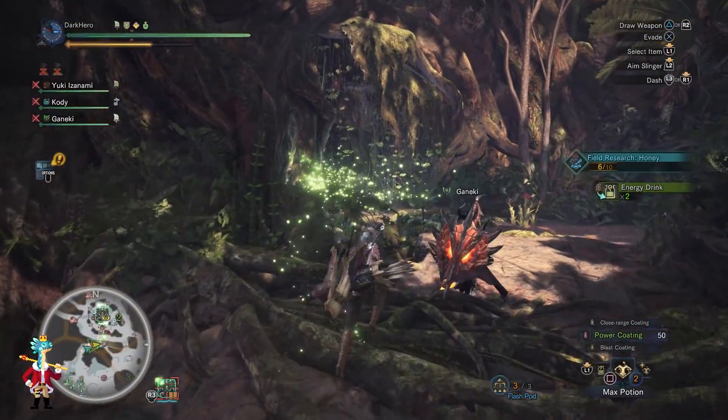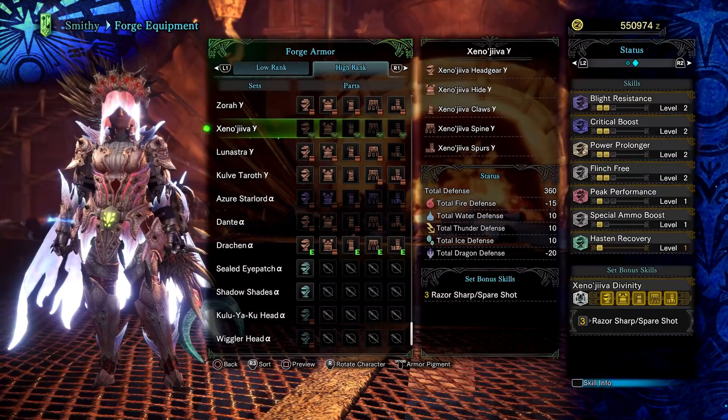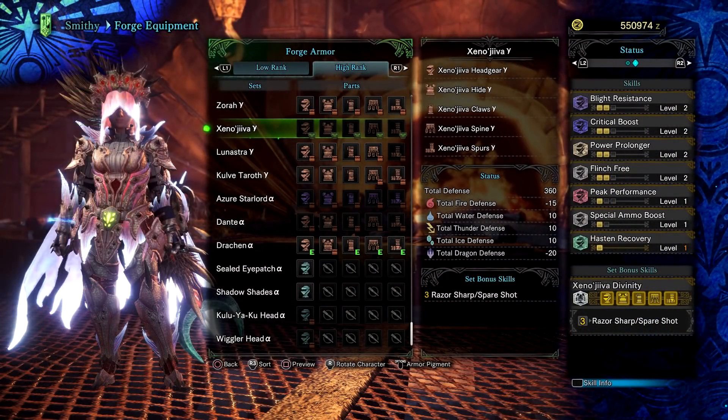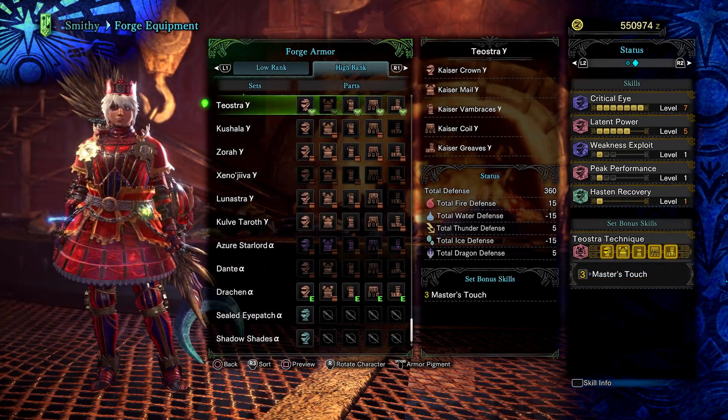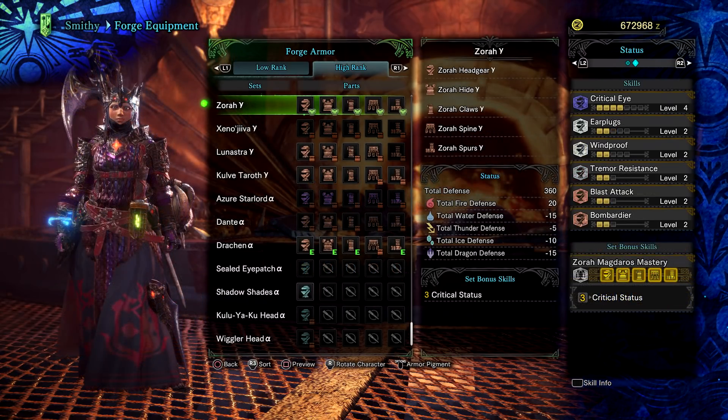If you don't have a lot of time to farm all of these Arc Tempered monsters and are looking for the ones that give you the best armor sets, prioritize Xenojiva, Teostra, and Kushala Daora, and maybe even Zora Magdaros. The Xenojiva gamma set is perfect for all Bowgun users. The Teostra gamma set can give you Critical Eye level 7 with only 3 pieces and also gets you Master's Touch. The Kushala gamma set offers a lot of Handicraft and is especially good for ice weapon users. The Zora gamma set is good for Critical Status builds.